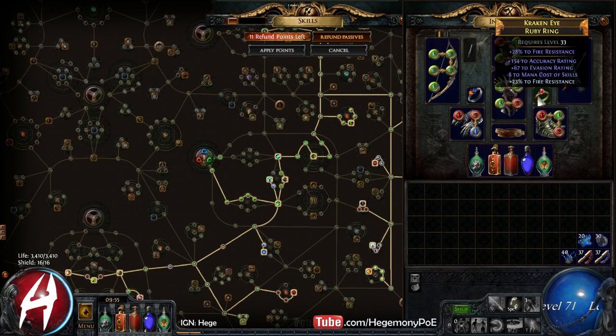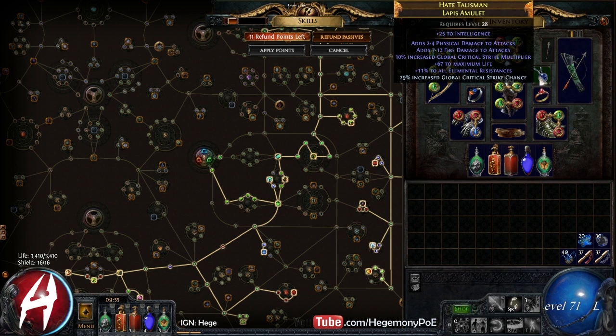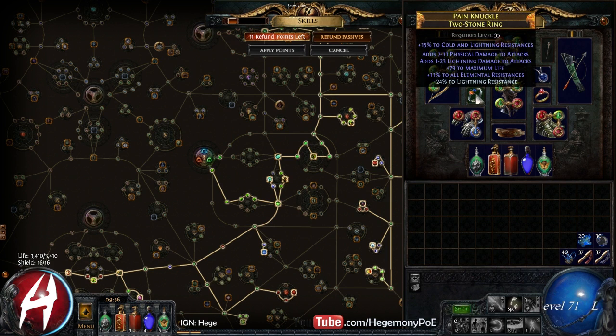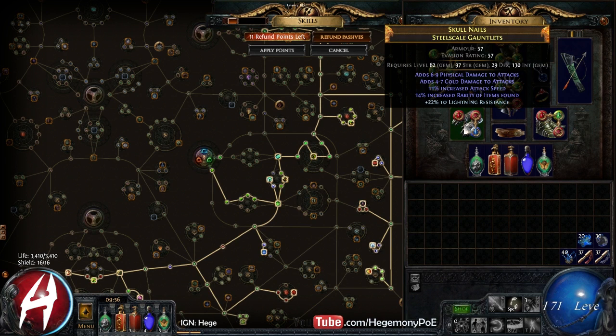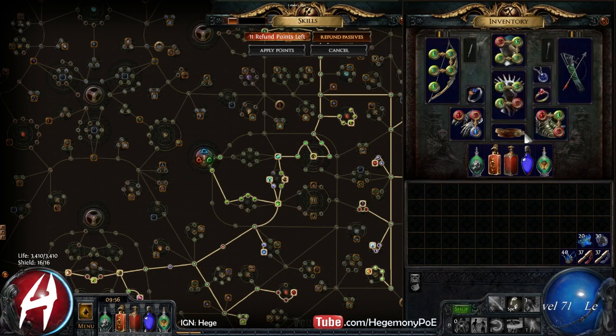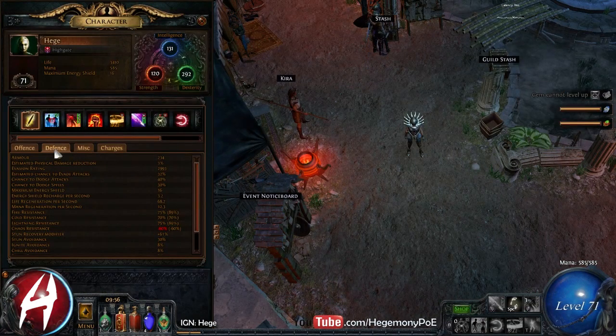Still the same chest piece. We regaled this ring and got evasion, then crafted fire res because that's what I needed. We found this other ring and crafted crit chance on it — really good, I don't think I'll replace it for a long time. This one is still the same ring we bought a while back. Found these gloves and put lightning res on them. This belt is honestly the weakest piece right now — the belt and the boots are probably the first things to go. Resistances are looking a lot better: 75, 70, 75. We can drop some fire and lightning res.